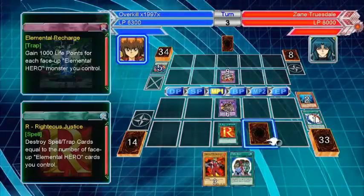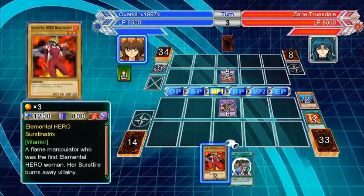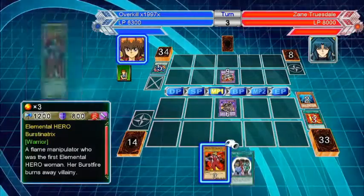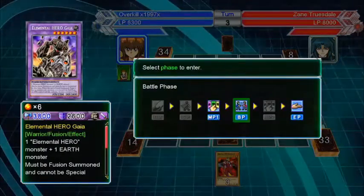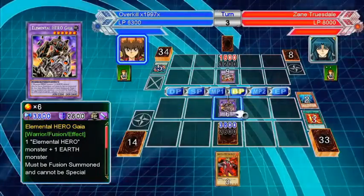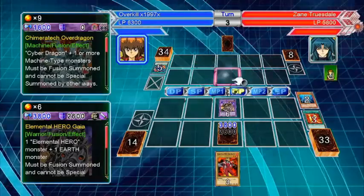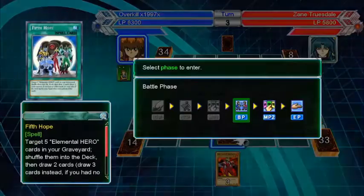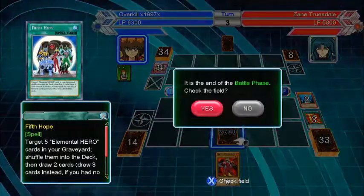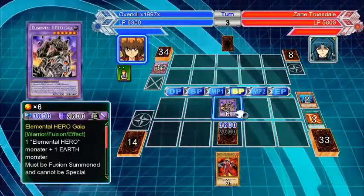Shouldn't have done that — that was dumb. Just made a big mistake right there. Pull that down and let's attack him. 3800 attack points, but that'll go away. Okay, attack twice.